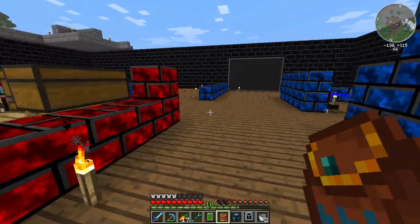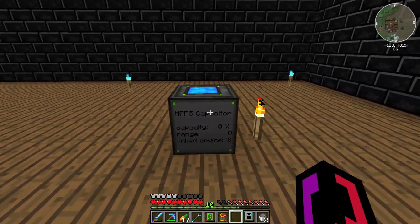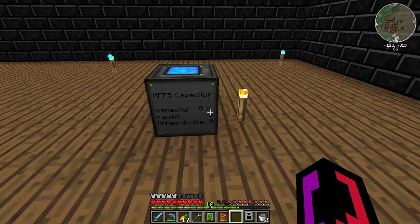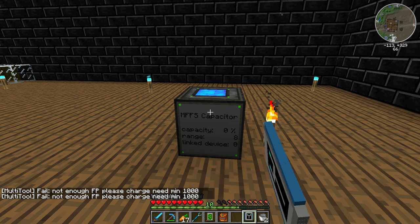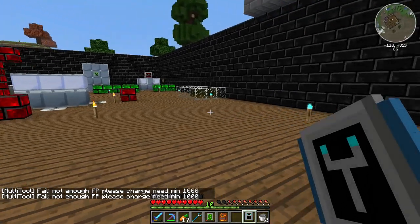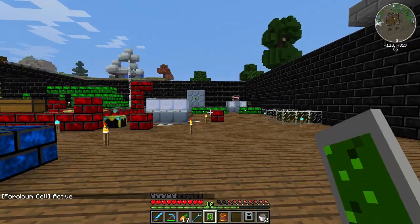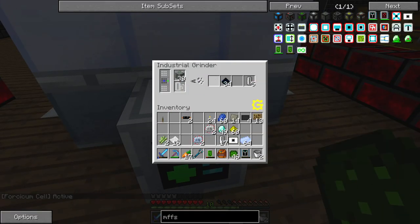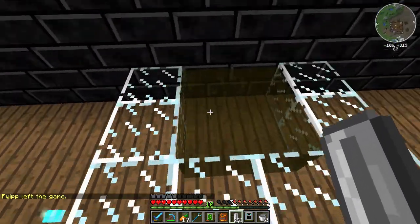Let's find a space over here for testing at the moment. So we have a capacitor — set 0% capacity, range 8, and no linked devices. It needs a minimum charge of 1,000. Well, let's start loading that up.